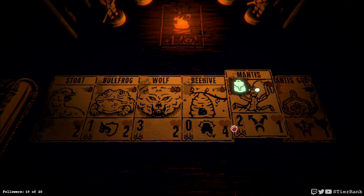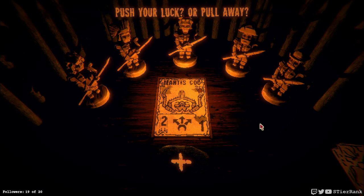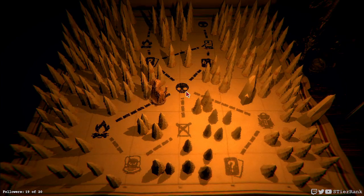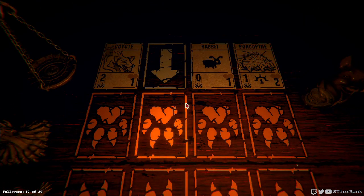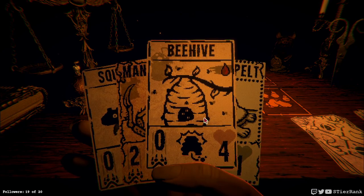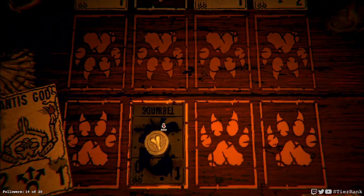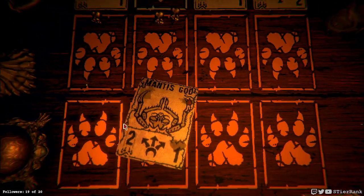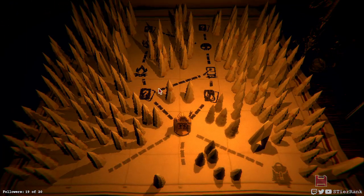Alright, who are we gonna give some power to? How about our mantis god? We'll go ahead and back away from that — it's a fair amount of damage to gain. Coyote, a rabbit, and a porcupine. Perhaps I could play the mantis god in the midst of all that. Maybe I'll put the porcupine or the beehive in front of the porcupine in the next turn. But actually it's gonna win right away.